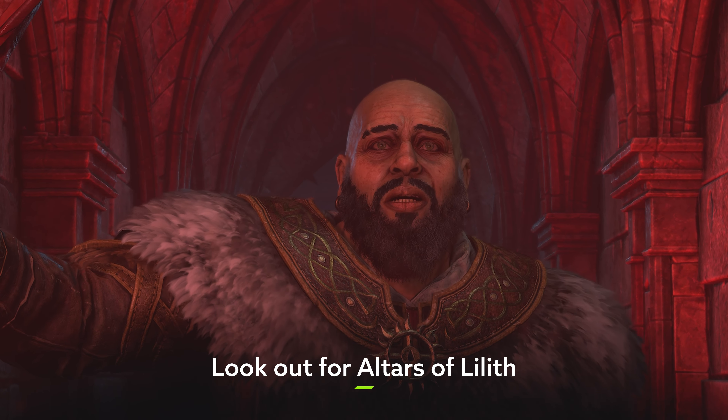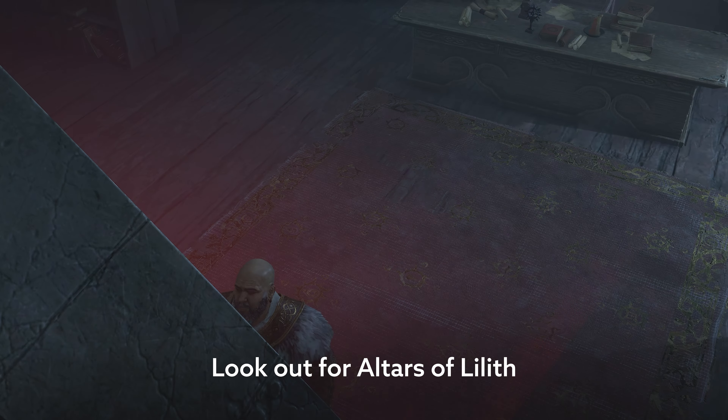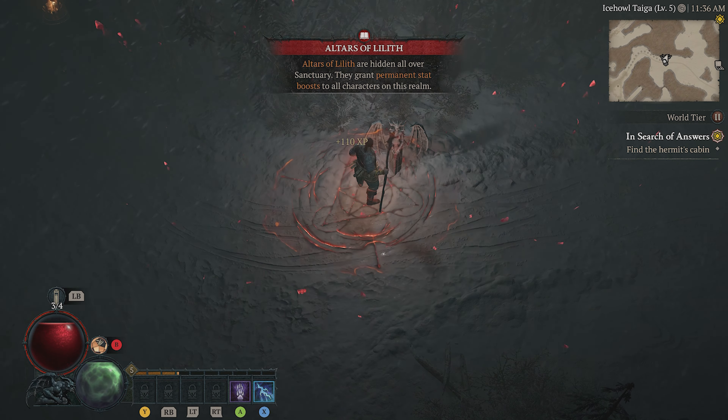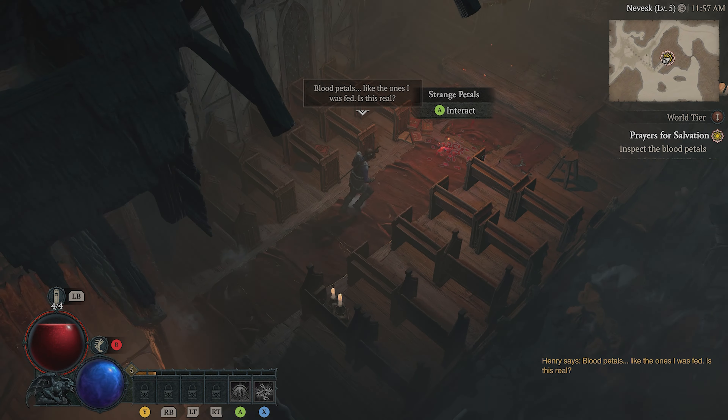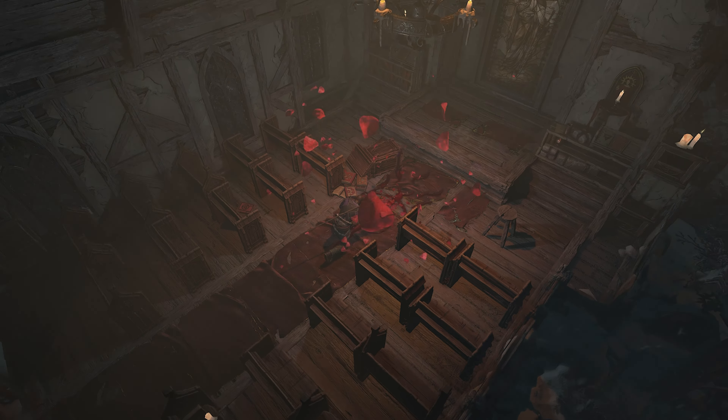Lilith herself might be the last person you want to bump into while you're wandering Diablo 4's world, but her altars are another matter altogether. Altars of Lilith will provide you with permanent stat boosts. Admittedly it's only a small increase, but you'll find altars dotted all around the map, so all those little boosts can soon start to add up quite nicely. And the best part is that it's actually a server-wide upgrade, so it will apply to your current character as well as any others that you make, providing you with a jump start any time you decide to whip out a new hero.